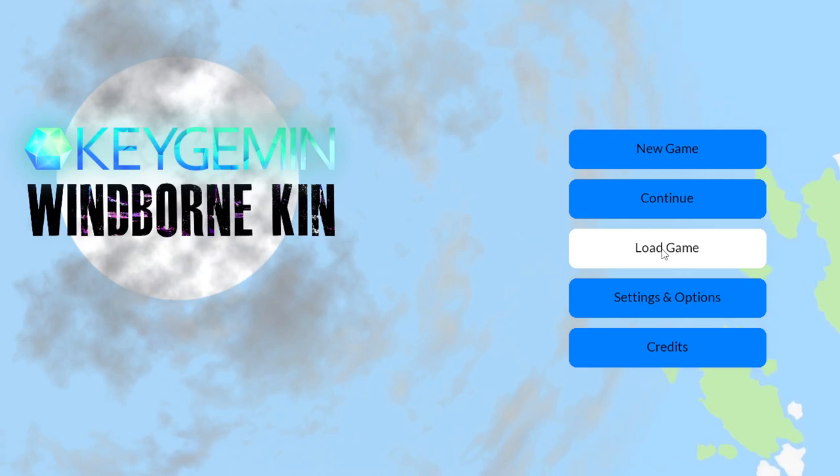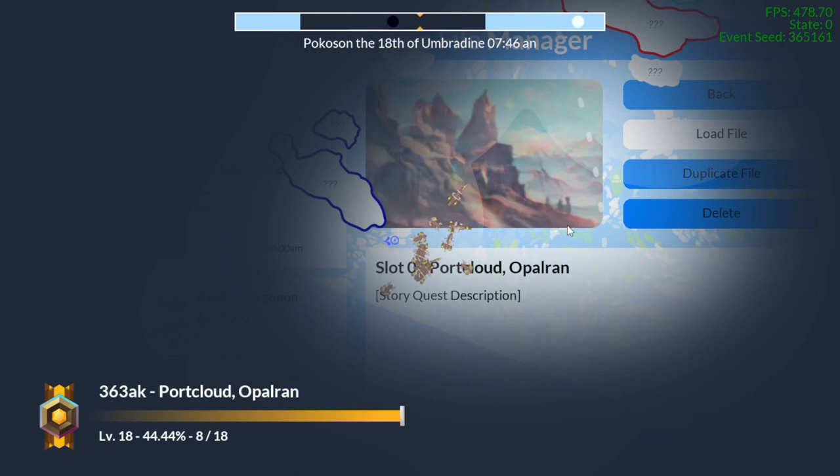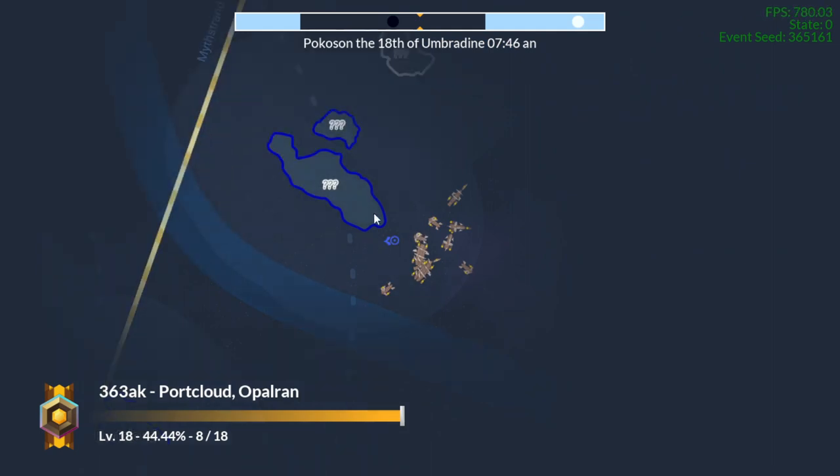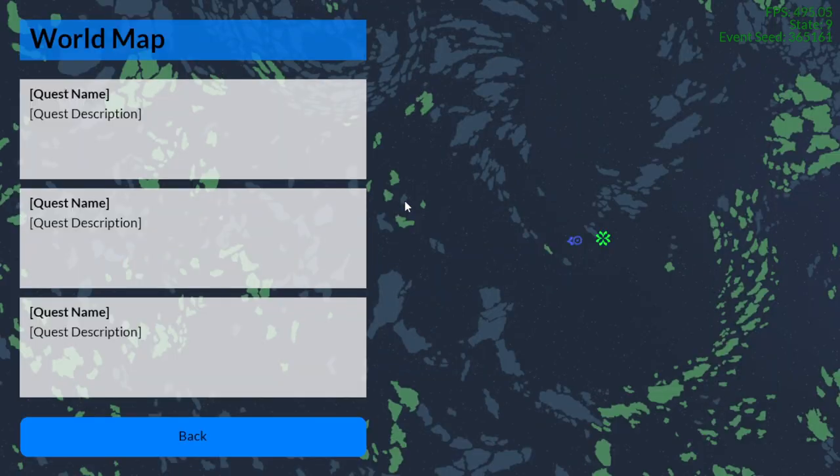I'm going to go to load game and show you some of the new content. One of the new things I've added is these waypoint markers near the player. They'll show the location — this one shows the location of the thread, which is the center of the game's universe. I also have a world map now. It shows the player location and the direction towards the thread, so all the waypoint markers will be on this world map page. On the left-hand side I have quest name and quest description for three quests — those will be for the three tracked quests.